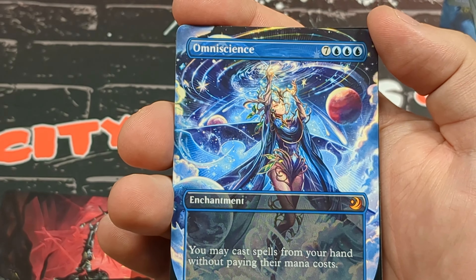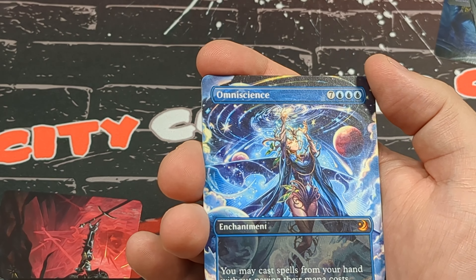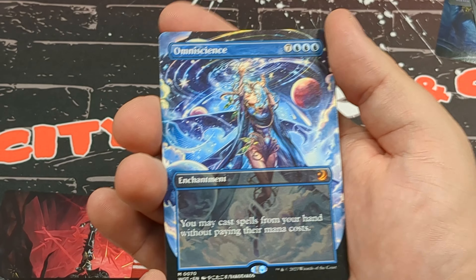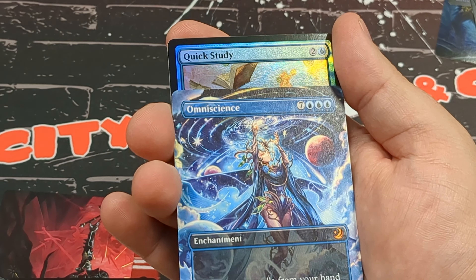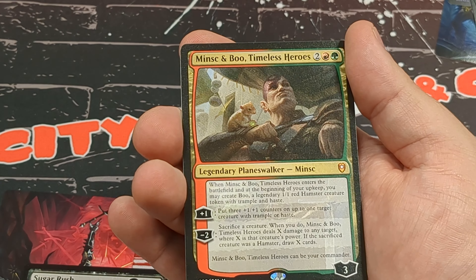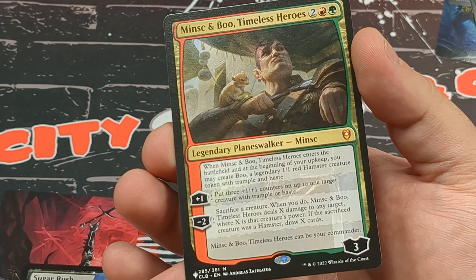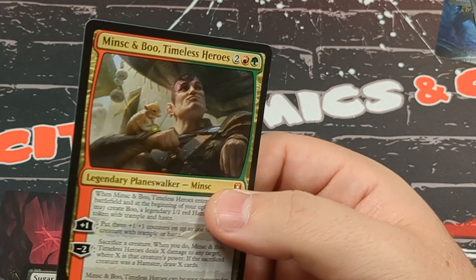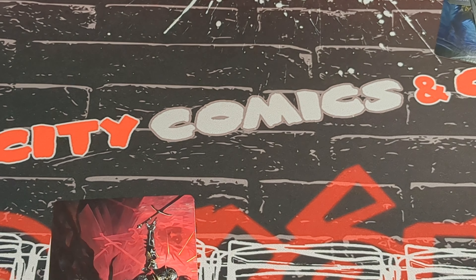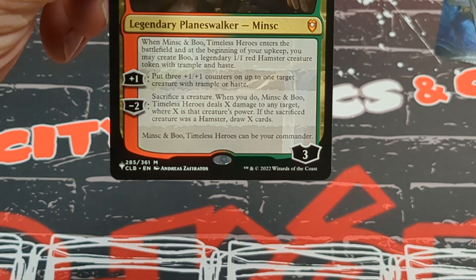It's expensive though. I have a deck which relies on Omniscience and I can cheat it into play for free — you proceed to win the game from there. Our foil, and our list card is Minsc and Boo. That's interesting because that is not that old, but it is a very, very strong card. It can also be used as your commander — it's one of the very few. It just says it can be your commander, so it's one of the few planeswalkers that has that text on it.